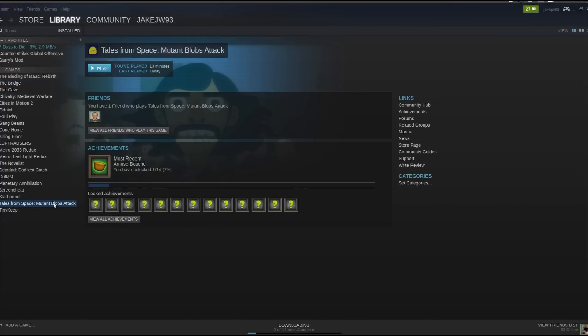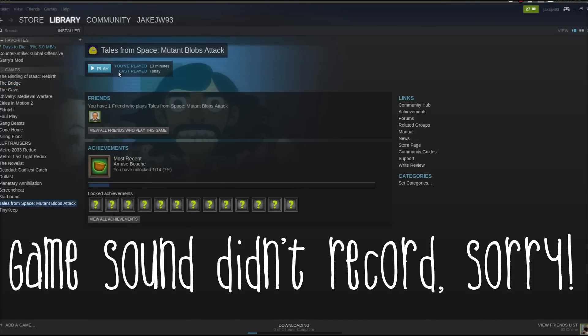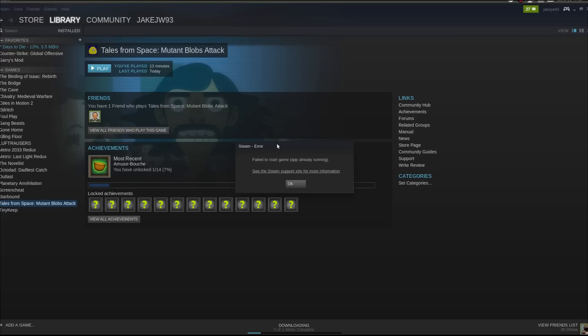Hello there ladies and gentlemen, welcome to another video of Gaming in Linux. This time around I'm playing a game called Tales from Space: Mutant Blob's Attack. So I loaded this game up for the first time before, after I bought it in, I think it was in a Humble Bundle.